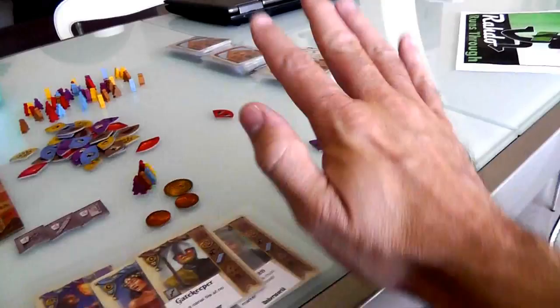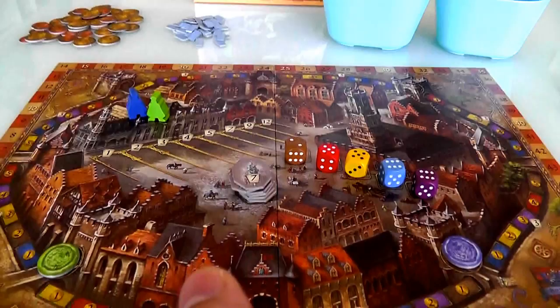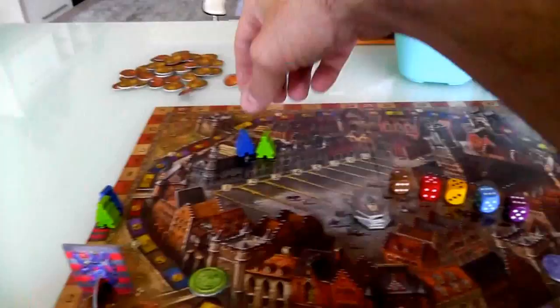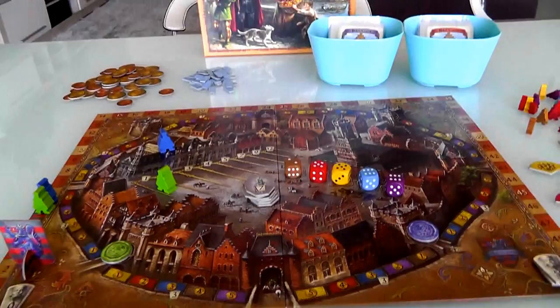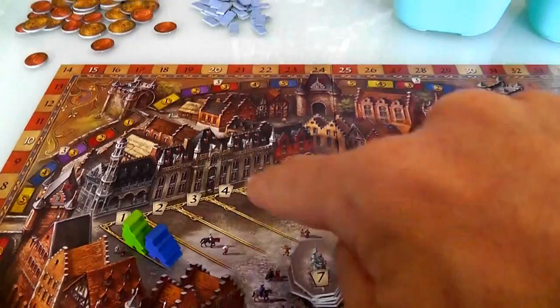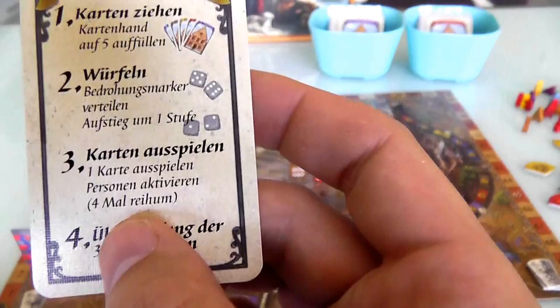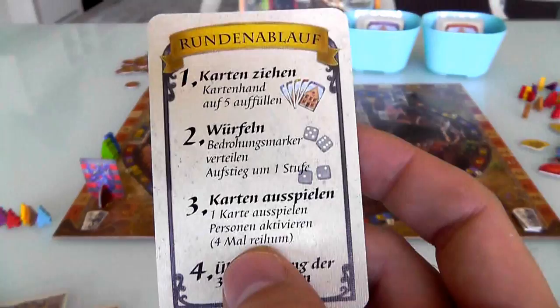Jen and I have the exact same layout — four potential catastrophes on the horizon. Then there's this issue: if either of us want to pay $2, we can move forward one step on the prestige track. This represents giving money to the city, which makes the city appreciate us more. I have to choose first, and I am going to pay $2 — I started with $5. I'm going from nothing to one point. Jen is also going to pay $2. During this phase, you can only move forward one space regardless of how much you pay. We both made it to step one on this point-scoring track.